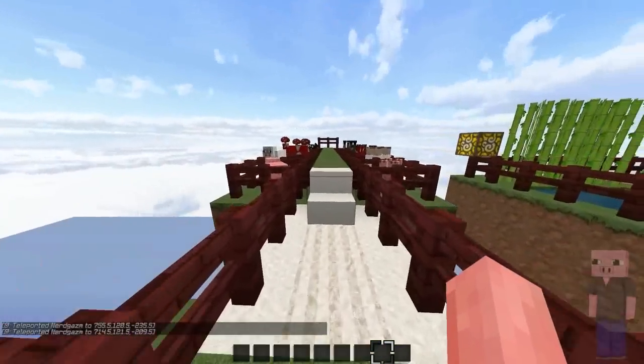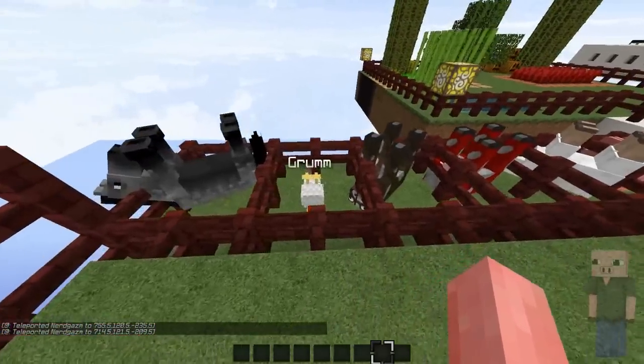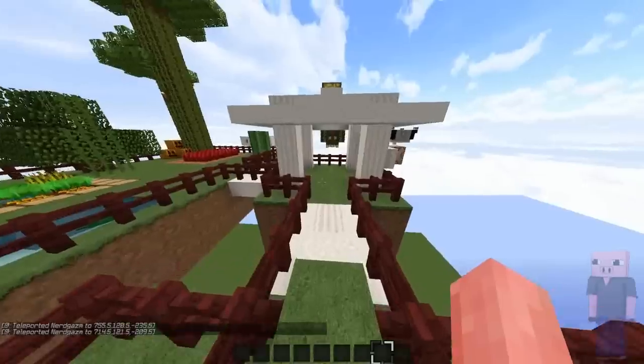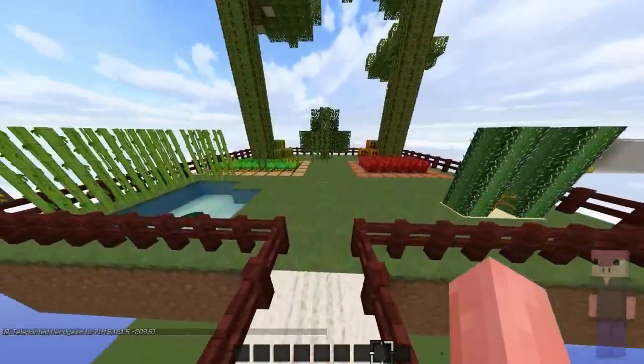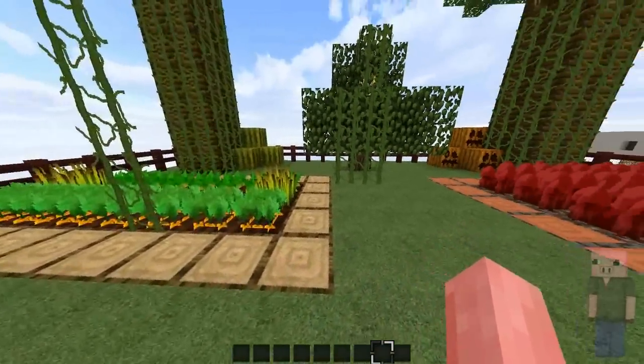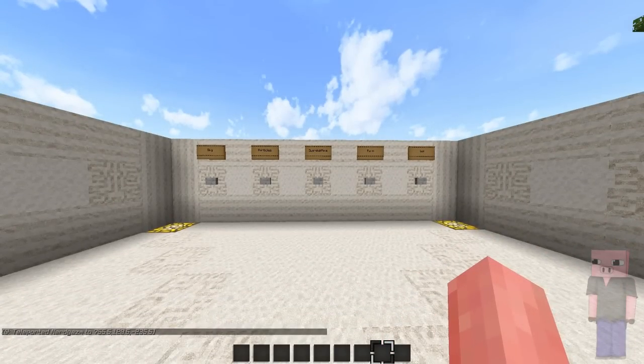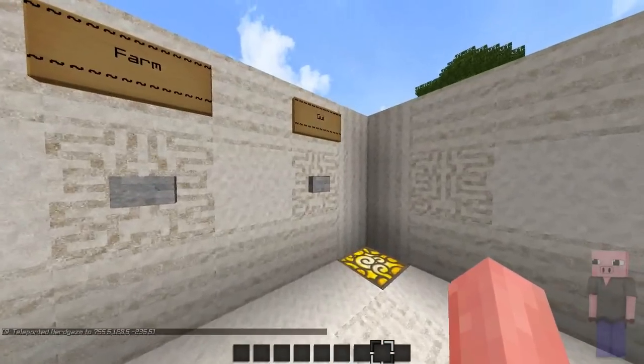Next up we got the farm with all the animals. Here you can see all the animals — pretty much standard animals, can't really tell that much of a difference. And next up here we have the water, sugar cane, and some random crops. Nothing too special — nothing that you'll see a lot when you PvP, so it doesn't need to be very fancy, if you get what I mean.